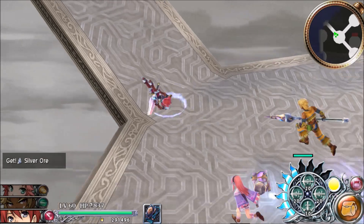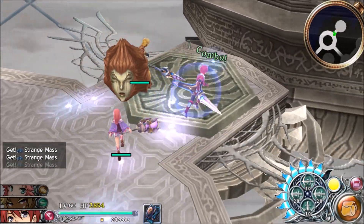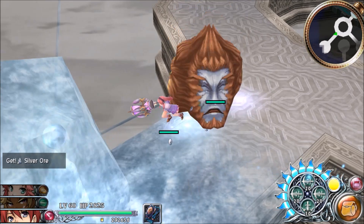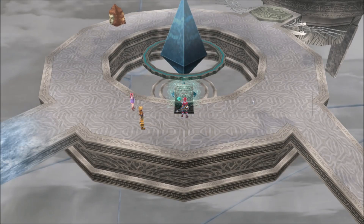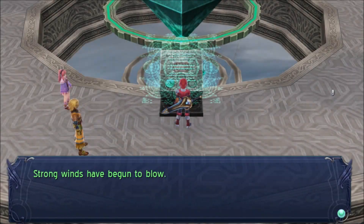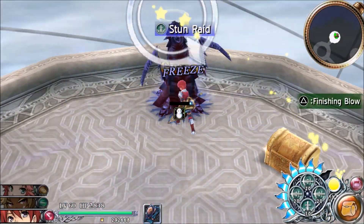We've gone to the bottom path, let's go to the top path now. We still have the rain going on. Looks like we need the wind crest to go that way, and there's some ice over here that we can't get through - we probably need a fire crest or something. So let's hold up our wind crest, which will allow us to go up this other passageway. You don't have to backtrack all that much to get to these areas - it's so nice!